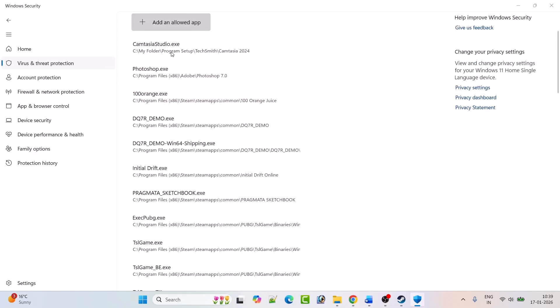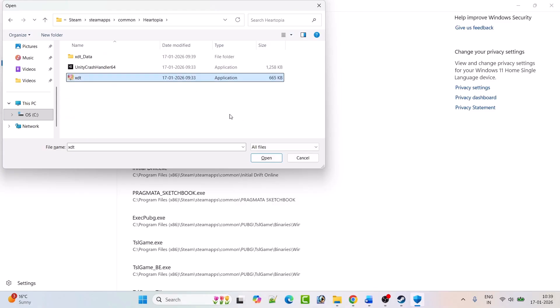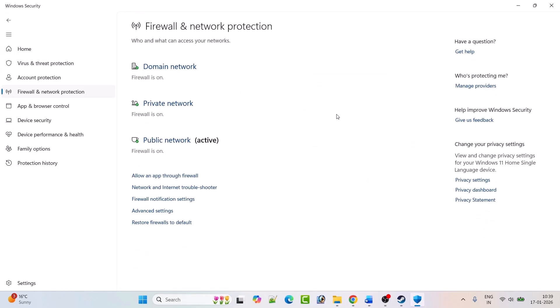Click 'Add an Allowed App,' then click 'Browse All Apps.' Navigate to the game installation folder: C drive > Program Files (x86) > Steam > SteamApps > Common > Hartopia folder. Select the 'xtd.exe' file and click Open to add it to the list.